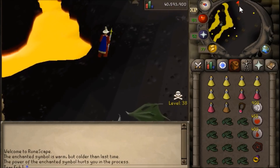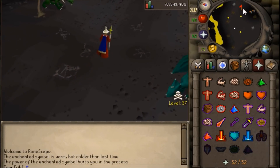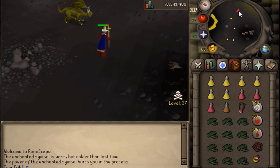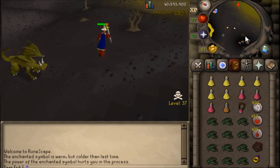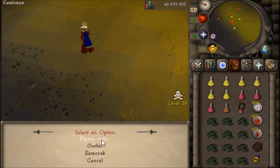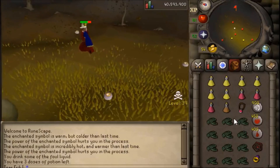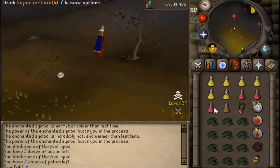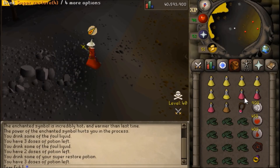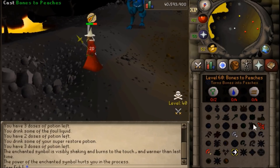To get started, I recommend either using the Burning Amulet to teleport to the Lava Maze, or an Annakarl Teleport tab to teleport to the Demonic Ruins. Once into the Wilderness, use the Enchanted Symbol to scan for the demon you are looking for. Right now I have the Saradomin Staff, so I need to find the Saradomin Demon. It will tell you that the symbol is cold, warm, very warm, or burning hot, and tell you where it is relative to where it was last time. Here it says it's incredibly hot, which means the demon's very close.